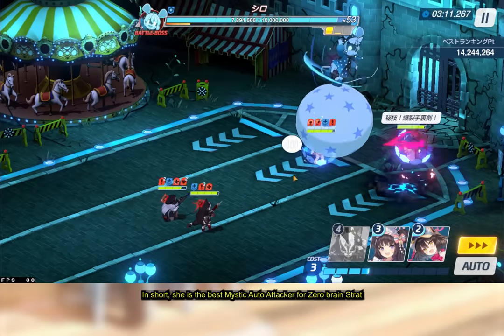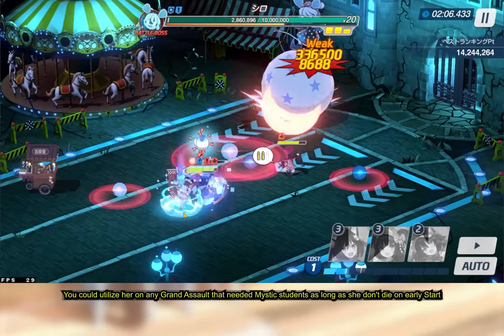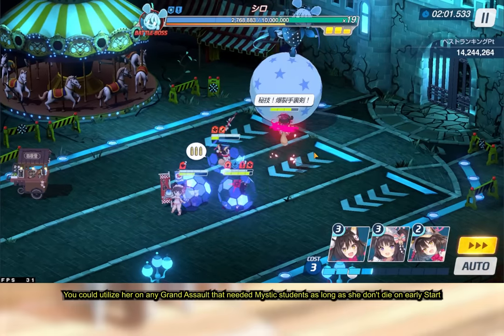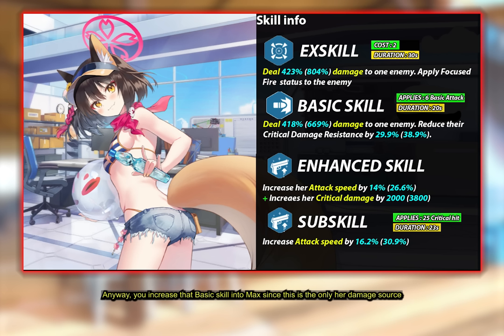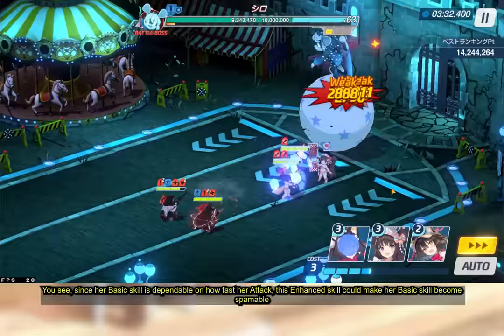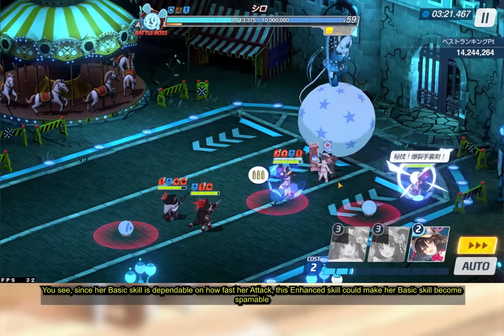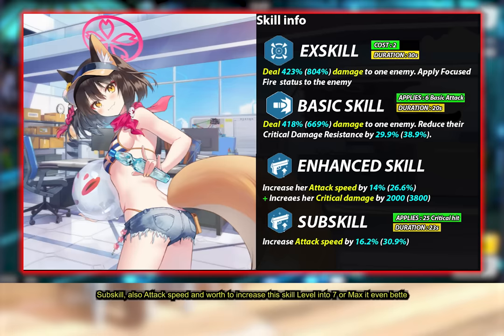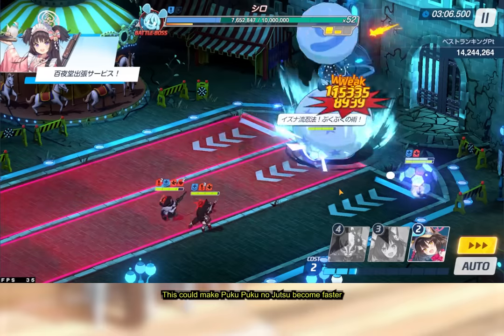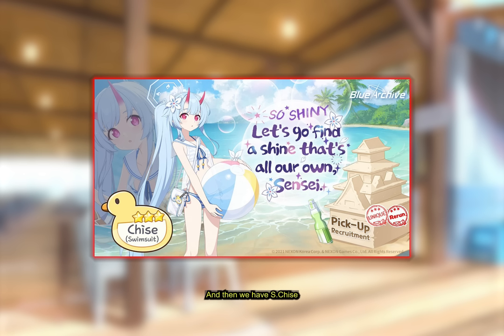In short, she is the best mystic auto-attack student — a zero-brain strategy. She's mostly needed for Goz and Shiro Kuro, and you can utilize her in any grand assault requiring mystic students as long as she doesn't die early. Getting S-Izuna is still worthwhile if you haven't obtained her. Increase her basic skill to max since it's her only damage source. Her enhanced skill increases attack speed, which makes her basic skill spammable — increase it to level 7 or max. Her sub skill also provides attack speed and is worth increasing to level 7 or max. This makes Puka Puka no Jutsu faster.